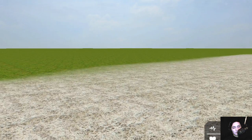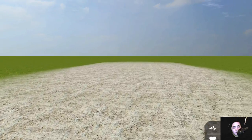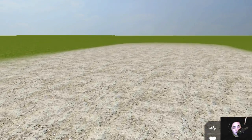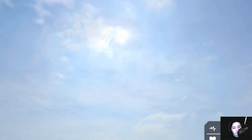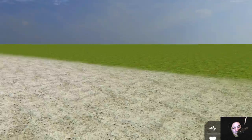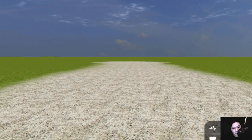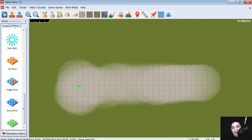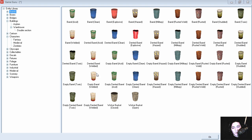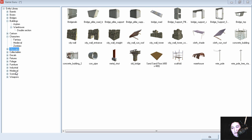Here is the engine and there is nothing to do here. You can run and crouch and jump. Let's add some entities — you can see that this comes with a lot of stuff.